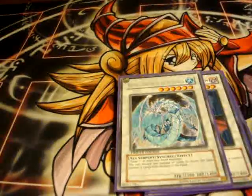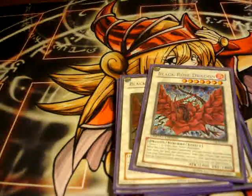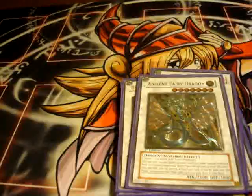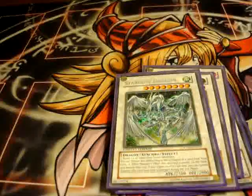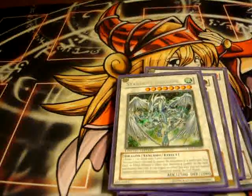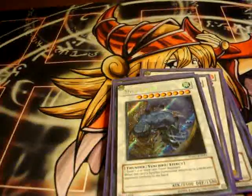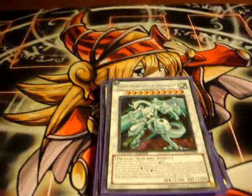One Brio. Two Black Rose Dragons. One Ancient Fairy Dragon, just for the defense. One Stardust — I side another one and Starlight Road. One Trishul, one Mistwyrm, and one Shooting Star Dragon. And that's it for the Extra Deck.